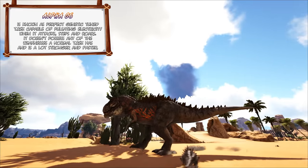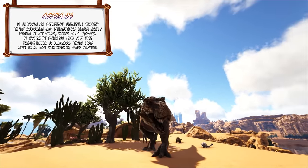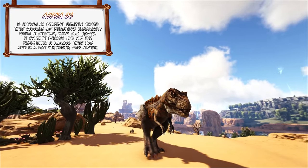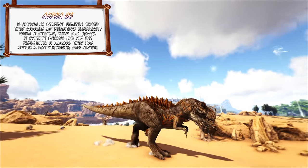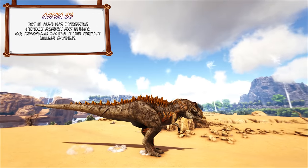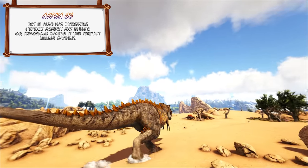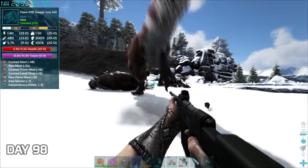Alpha-06 is known as a perfect genetically tuned T-Rex capable of pulsating electricity when it attacks, steps and roars. It doesn't possess any of the weaknesses a normal T-Rex has and is a lot stronger, faster, but also has incredible defense against any bullets or explosions, making it the perfect killing machine. With the loss of that duty I had to go out and fetch a new one real quick.